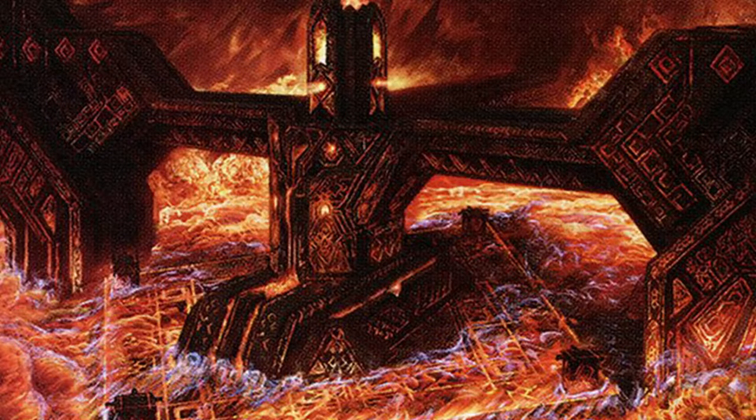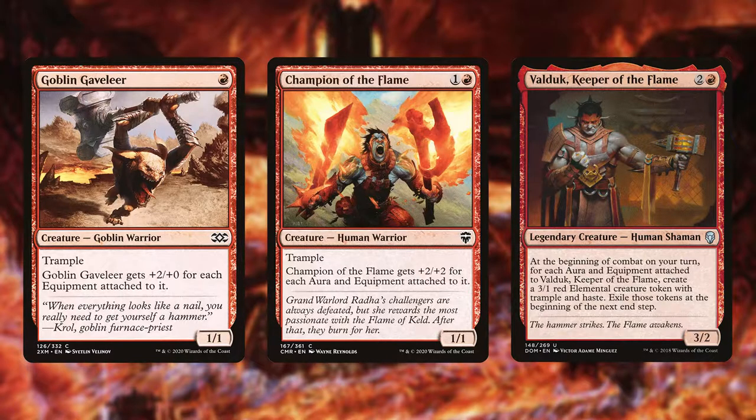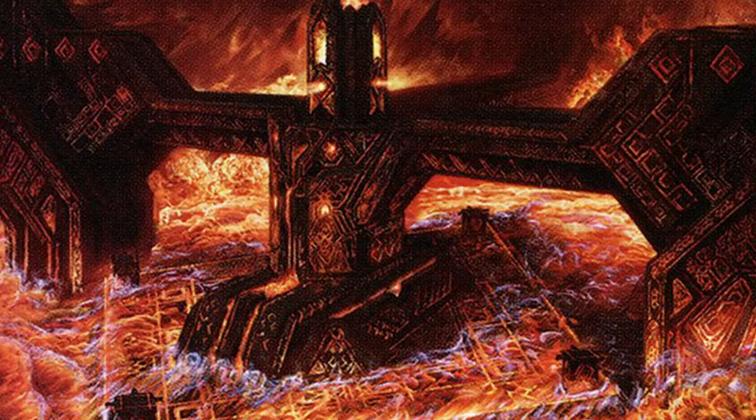Because Rocks are equipment and have a very cheap equip cost of only one, we can use that with some other cards that interact well with equipment and get big game-ending threats out of very small creatures. Cards like Goblin Cavalier and Champion of the Flame get big bonuses and have Trample to bash through for huge damage if you pile a bunch of Rocks on them. Then you have Valduk, Keeper of the Flame, who if you give him lots of Rocks will once again make an army of angry elementals to tear your opponents apart.